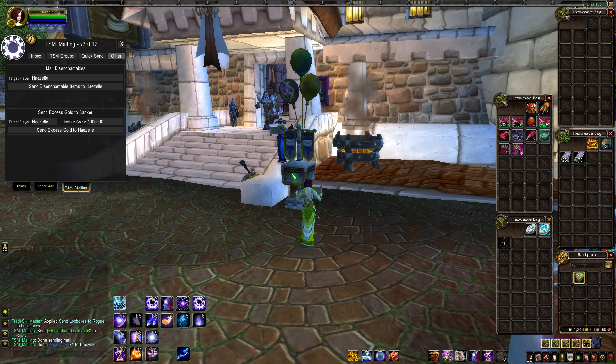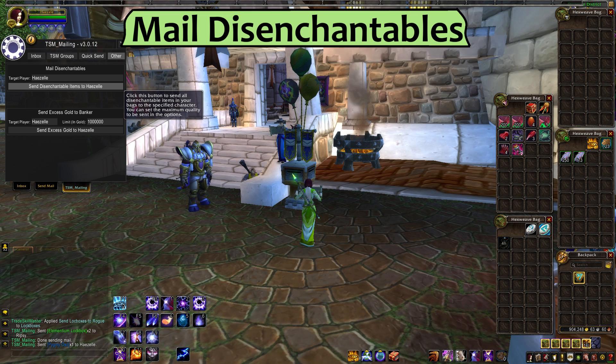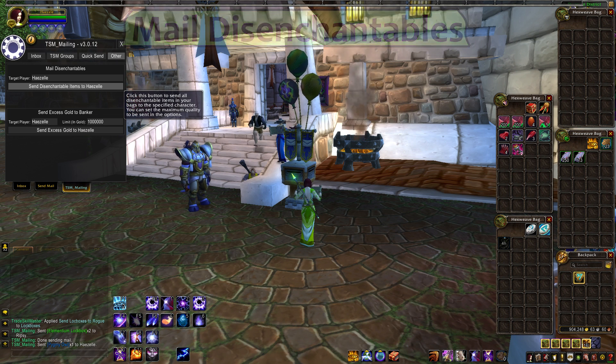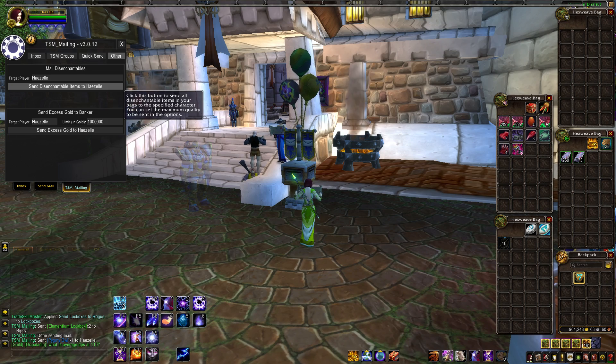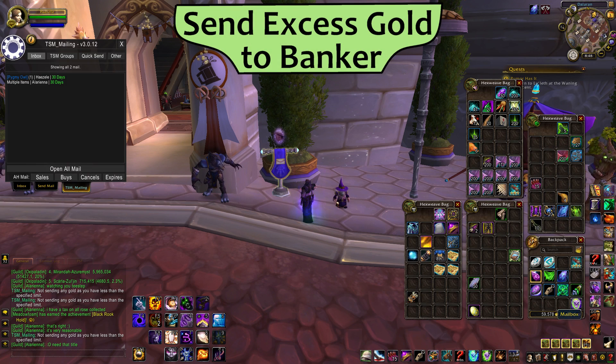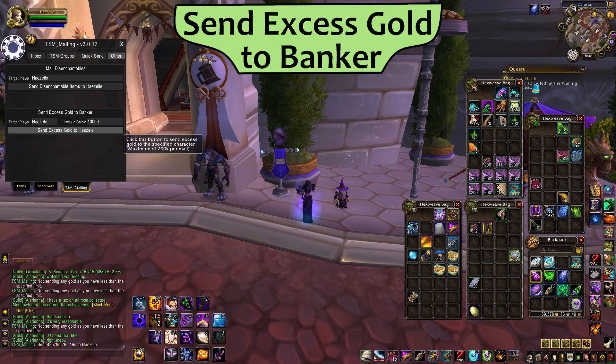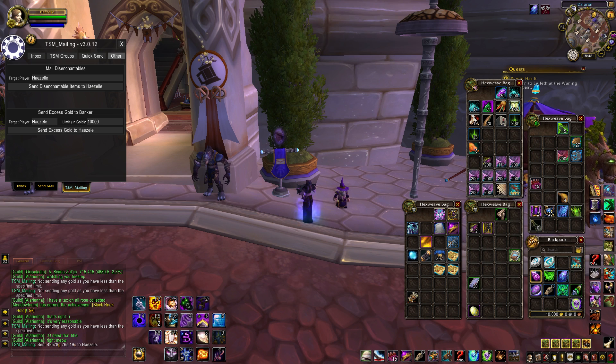In the other tab of the mailbox, there are two more features. Mail Disenchantables is a fast way to get your extra greens to your enchanter — put in the name of your enchanter and press Send. Because we set the quality threshold to Uncommon earlier in the settings, that'll send every DE-able green to your enchanter. If you tend to sell a lot of transmog, I'd be careful using this so you don't accidentally send out your transmog stock to be DE'd. Last, we can Send Excess Gold to Banker — make extra triple sure that you've spelled your bank alt's name correctly, then under Limit set how much gold you want to keep on your current character. Press Send Excess Gold and it'll mail your extra gold out to your bank alt. If you have multiple characters getting gold from order hall missions, using this is a nice way to keep it all flowing to the same place.